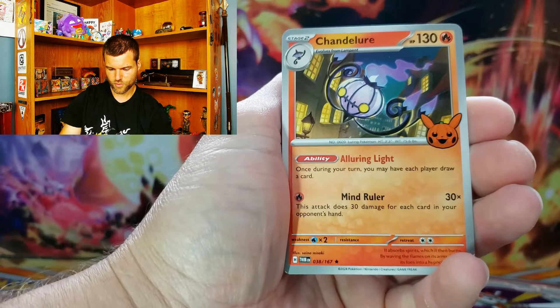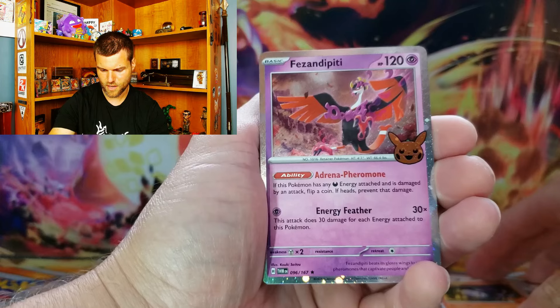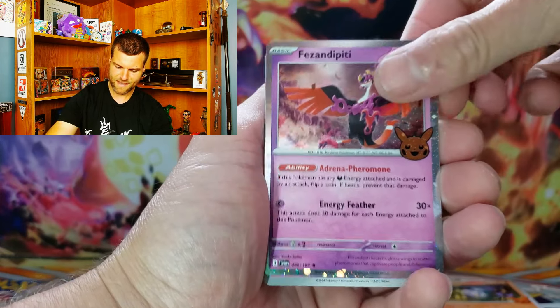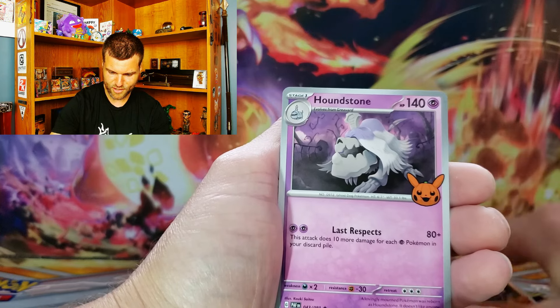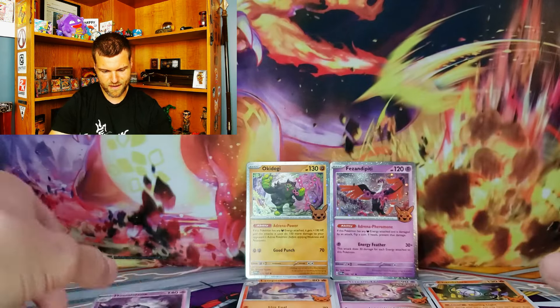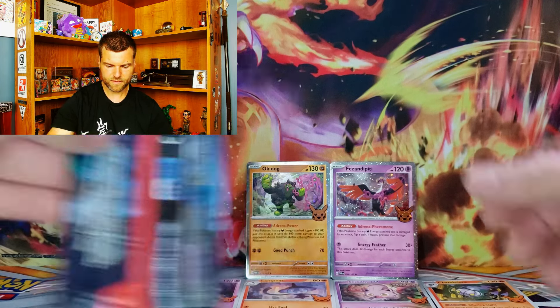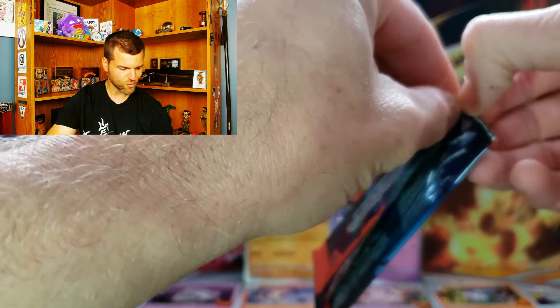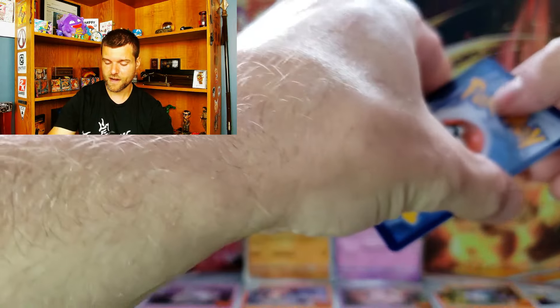Alright, here we go. So Chandelure. Fezandipiti — man, the Pokemon Company needs to come up with some better names. I'll tell you this. So we got Houndstone — not too bad. 35 packs this year versus 50 last year, and the same price too. So I don't understand — 20 bucks last year, 20 bucks this year, but we're getting 15 less packs. I'm pretty sure last year it was a 15-card set.